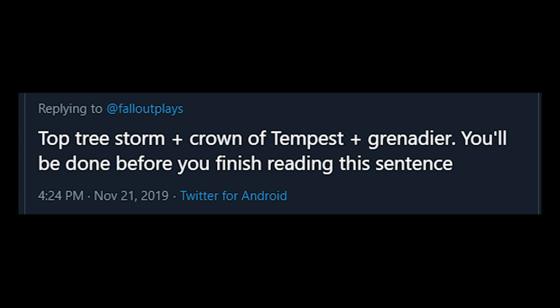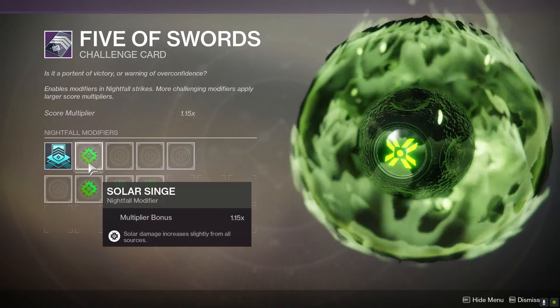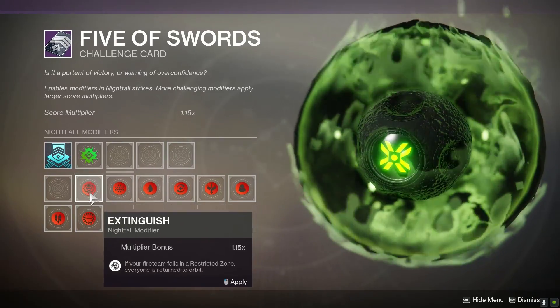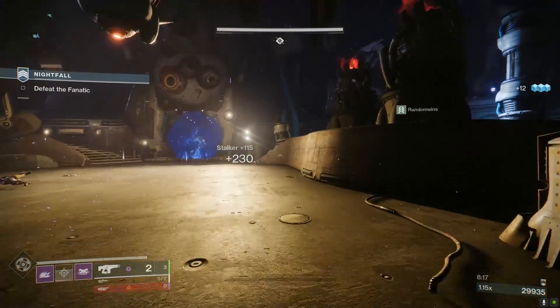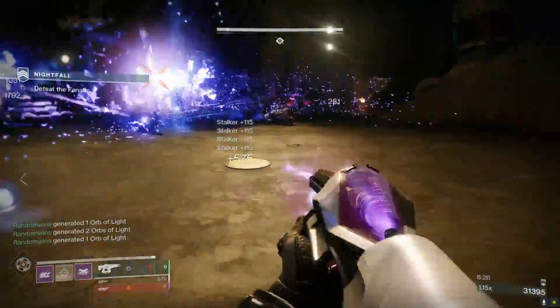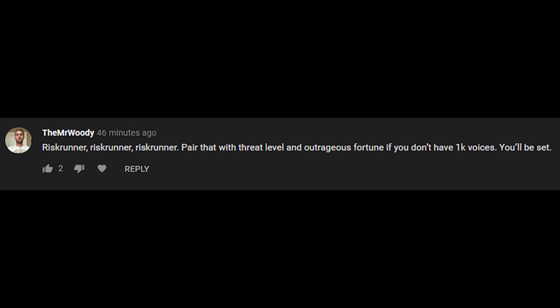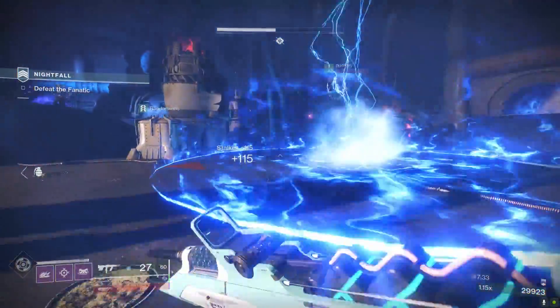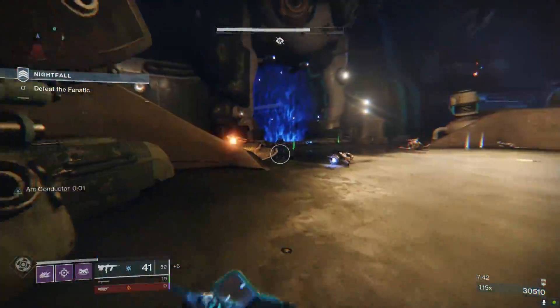Someone on Twitter mentioned that Top Tree Storm, Crown of Tempest, and Grenadier was a hot combo. For the Nightfall this week, being one of those side three Nightfalls, your only chance at putting on modifiers is via your Five of Swords card, which does not have the ability to put on Grenadier. Sad face. Telesto was actually pretty fun and okay at clearing out ads overall, but it doesn't hold a candle to Middle Tree Sentinel. The Risk Runner was also a lot of fun and did help out a bunch in certain situations. There's plenty of arc in the strike, especially during the final boss encounter, so if you don't have a 1K, you could definitely throw on an Outrageous Fortune as your power weapon and go to town with the Risk Runner.